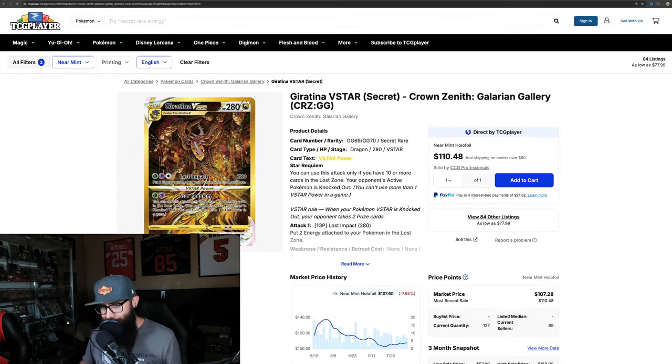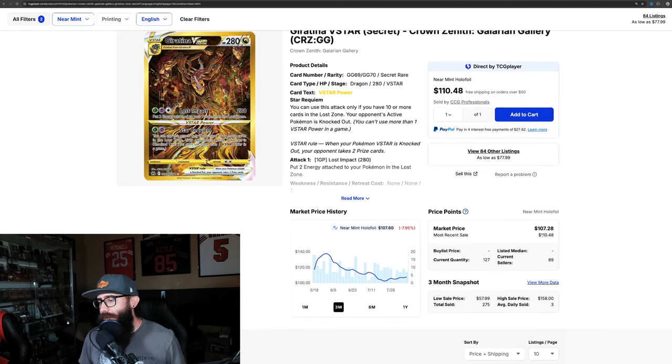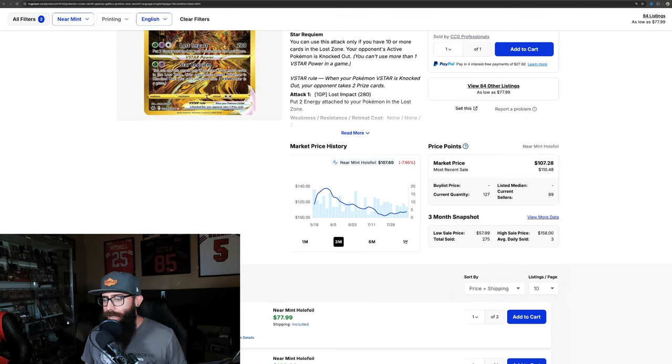Obviously the Giratina is the big chase card. I unfortunately don't have this card yet — I need to pick this up now. Because look, this is bottoming out. It went up to $130, bottomed out around $100. The market was like, this is not a less-than-$100 card, and it's starting to rebound off of that. $102 and it's up to $107. Most recent sales at $110, so Giratina V-Star gold is on the uptick. If we pull this chart out to the one year, we just passed it — the one-year high was $125.